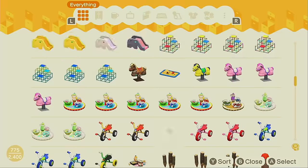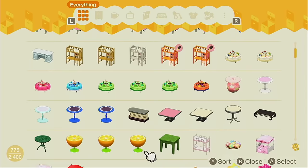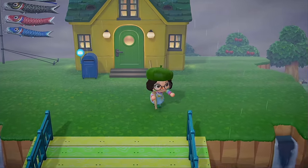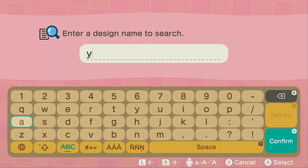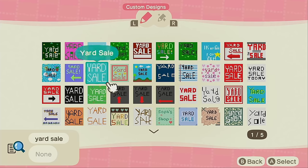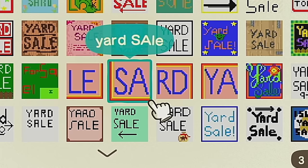I'm basically just grabbing random stuff right now to try to mimic the randomness of garage sales or yard sales. I need some sort of folding table or something — I might have to order that. I am hoping that I can find a yard sale sign because otherwise this will just look like a pile of random clutter. There has to be something — oh heck yeah, there's five whole pages of this. Okay, perfect.